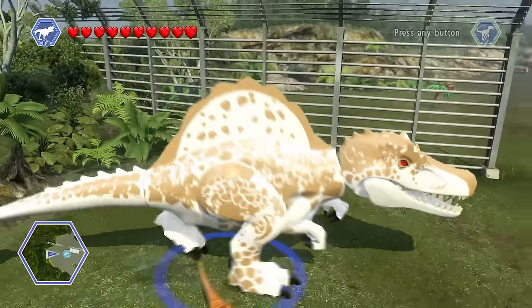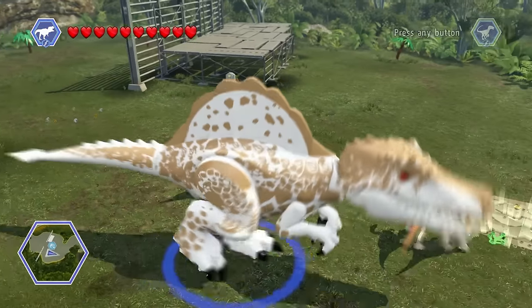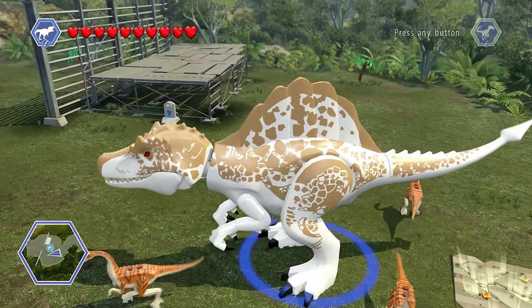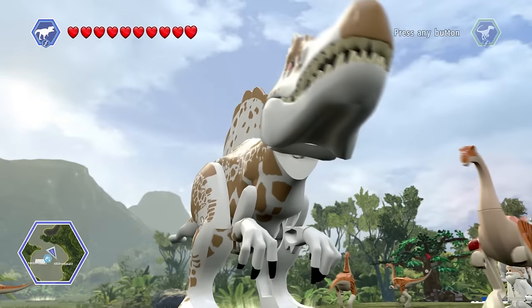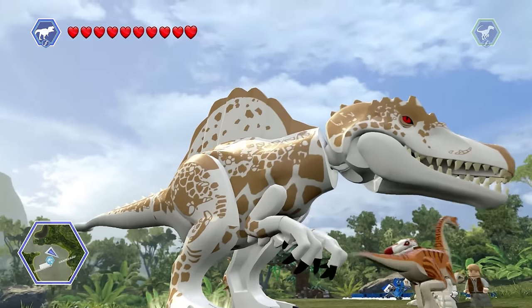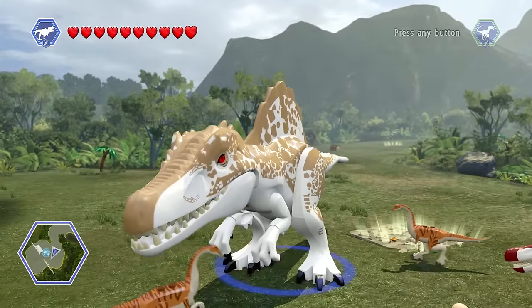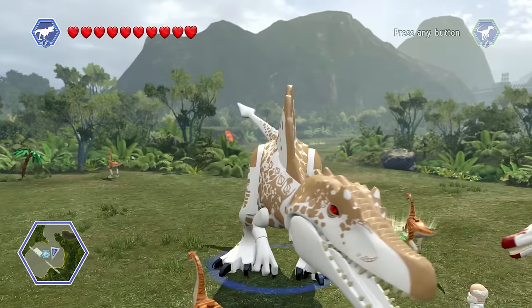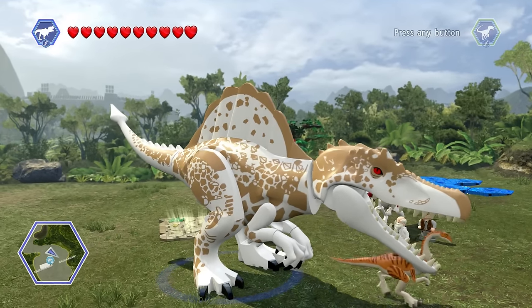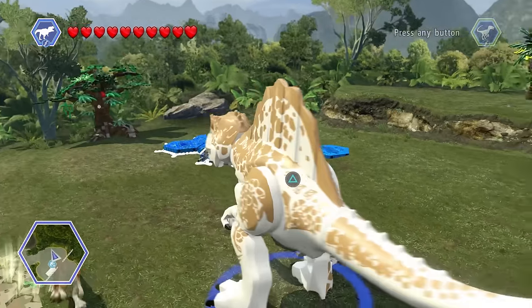Look at this - this is the biggest carnivore in the game. So that's right, all you fanboys. You were like - if that's what a T-Rex and a raptor looks like, what about a T-Rex and a raptor and a Spino put together making this Indominusaurus? Yeah, that sounds so much better. So it looks like we've got our little baby here.